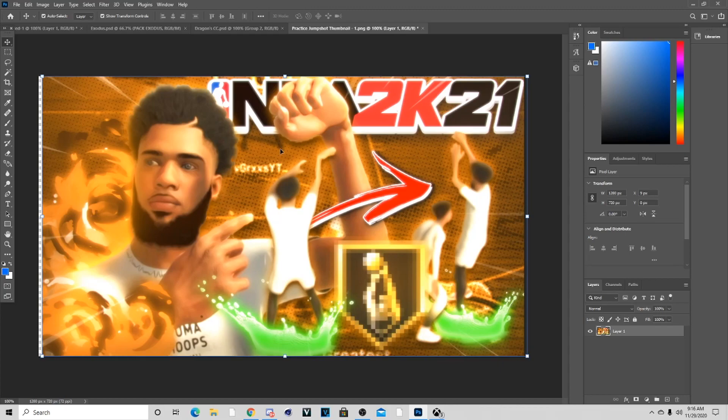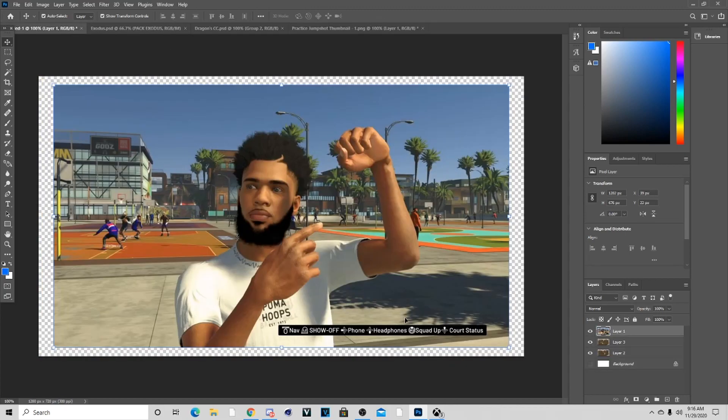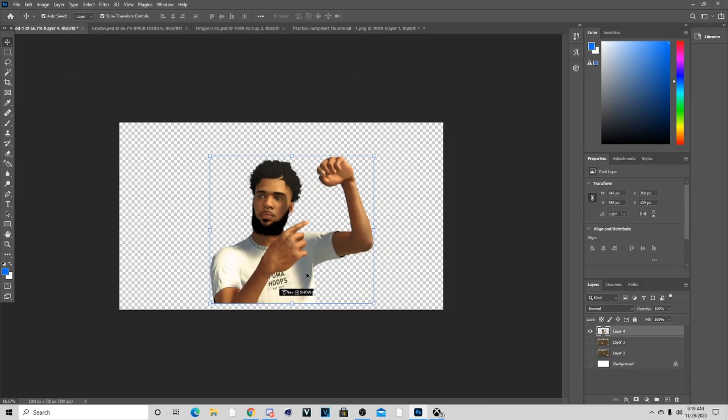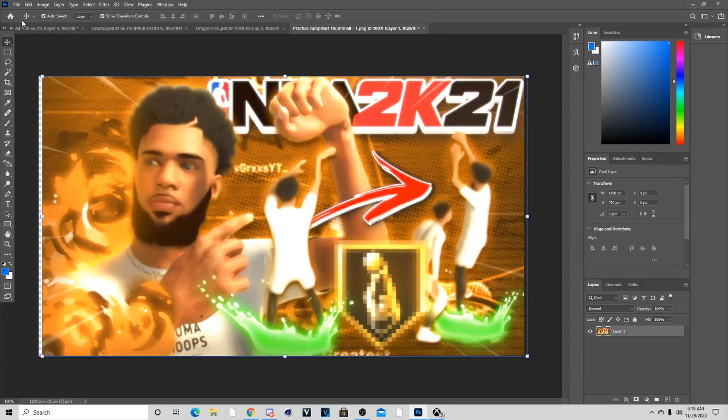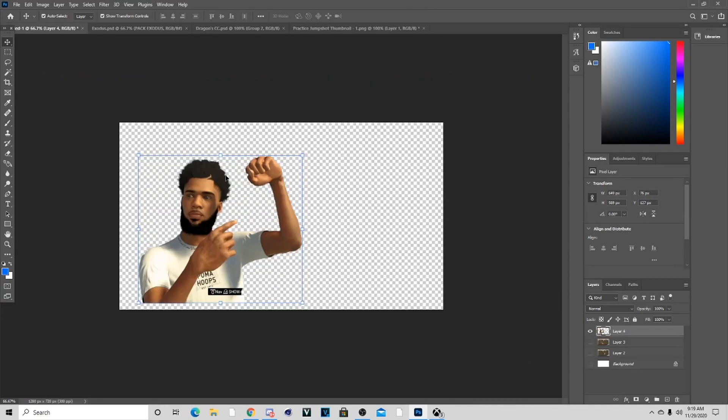The first thing I want to do for this thumbnail is cut out my player right here, and we're going to fix the quality with oil paint. You just want to go to Select, then Subject, and you can clean it up a little bit. Now that you're done cutting out the character, you can bring it to the left like we had it on the practice one and try to put it in the same spot if you want to recreate this.